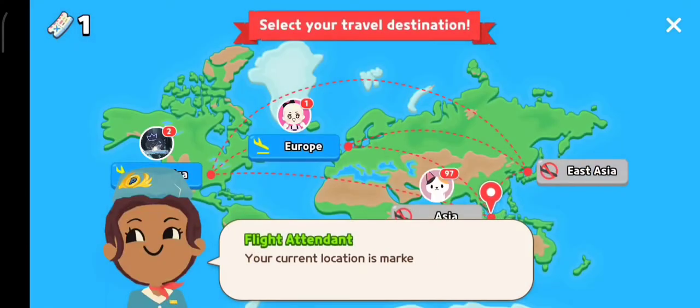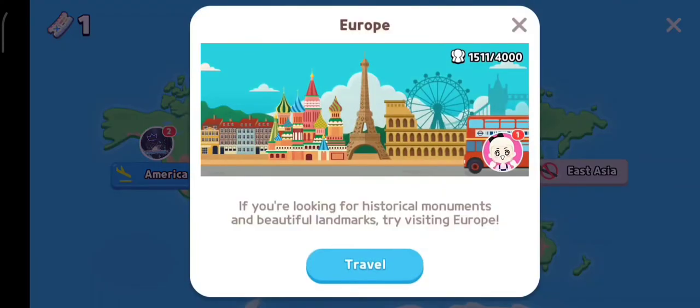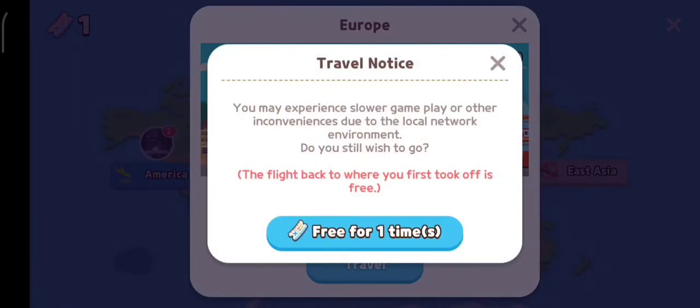Nah, kita pergi dulu ke Travel Agent. Sampai di Travel Agent, gue mau cobain nih, kita pergi ke Europe. Tinggal langsung di-click aja, lalu kita klik travel. Untuk pergi ke luar negeri ini, kita perlu satu tiket flight.